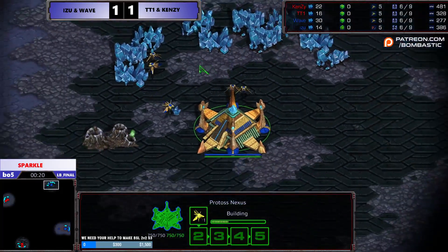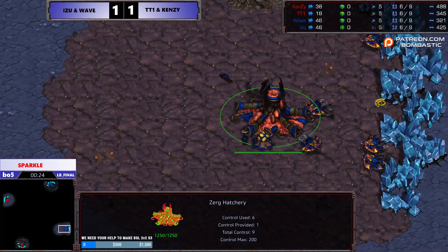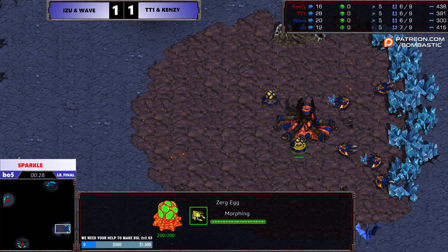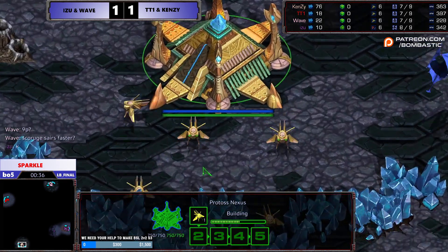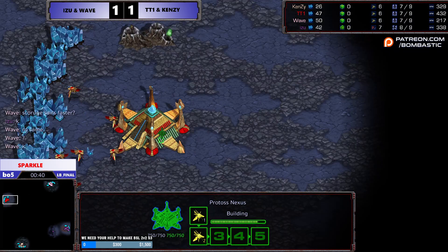Wave, Protoss, and Zalai, Zerg, Izu spawning in the bottom right position. It's gonna be a right versus left, left versus right. And in the bottom left we have Wave — or is it? No, Kenzie, sorry. Kenzie.